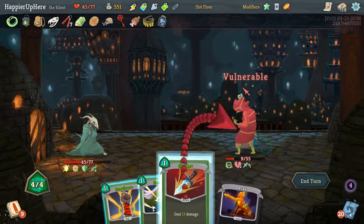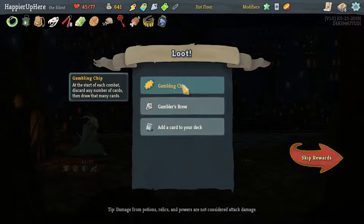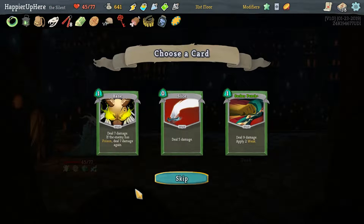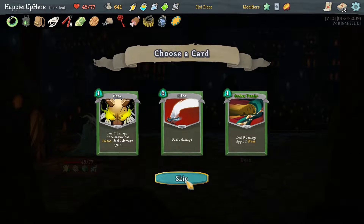Got Gambling Chip — at the start of each combat discard any number of cards and draw that many cards. Also got a Gambler's Brew. None of these card rewards — not even Slice. We're almost back to full HP and have a good set of potions, so I feel good about this fight.